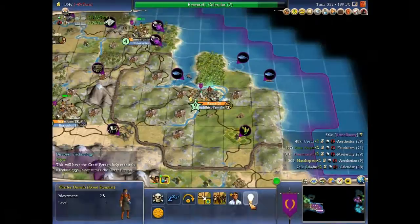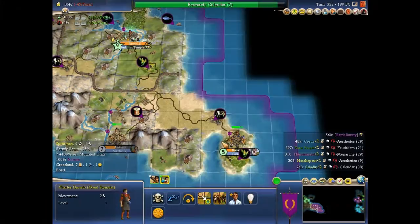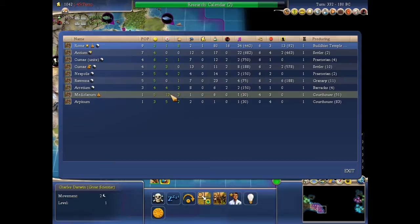Here we are. I can pop Paper with this guy, which is decent. I can also build another Academy in another city — maybe I'll settle him anyway, but I just want to contemplate my options. I can show you the menu where it shows every city I have; this is really what I love about this game.